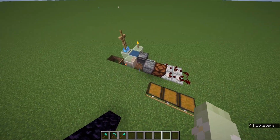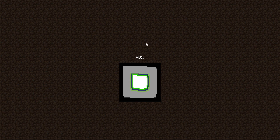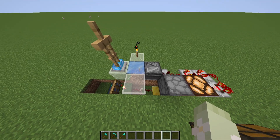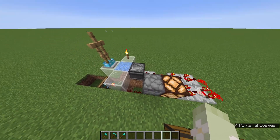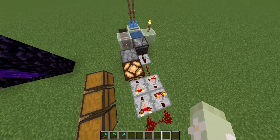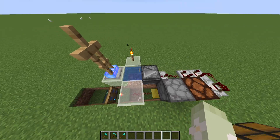To show how it works: when we re-log, you'll see it freezes and goes through multiple stages of de-freezing. Each of these stages would activate the observer, which is why we have a pulse extender here, which keeps this on for the whole time this is unfreezing.